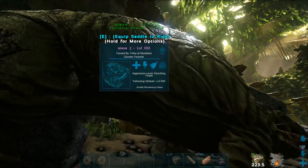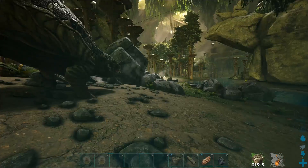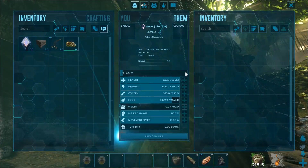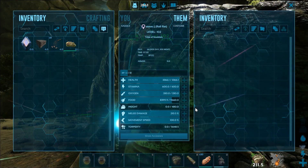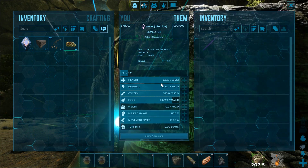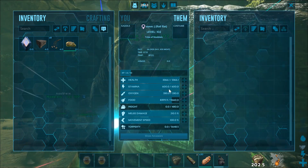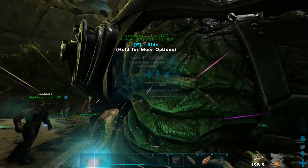Now we've tamed it, we can put the saddle on it. Where do we put the saddle? Put it in the inventory - not the preservation bin! Got loads of honey left as well. Stats: 3366 health, stamina 600, melee damage 210.